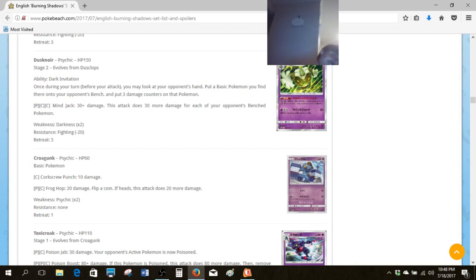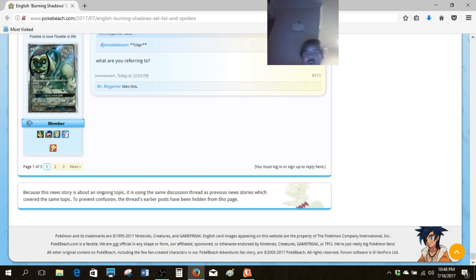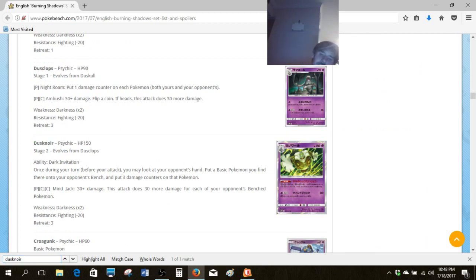One gimmicky strategy you'll probably see people mess around with is the Breakthrough/Generations Gengar played with this, because the gimmick is Dusknoir puts a Pokemon into play, puts three damage counters onto it, and then you automatically knock it out with the Gengar. The problem is that Gengar costs a Psychic and a Colorless, so it's pretty tough to meet in standard formats. But in Expanded it's a completely different case, because that attack costs only one energy because of Dimension Valley. Either way, you'll definitely want to keep an eye on that for the future.